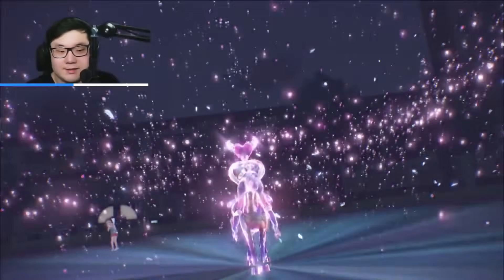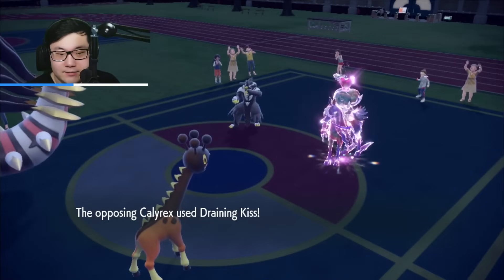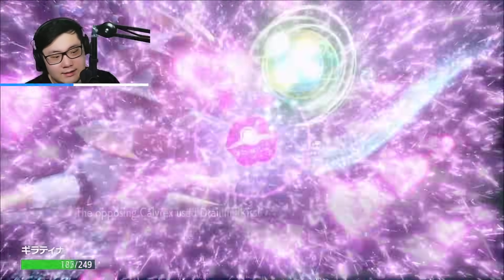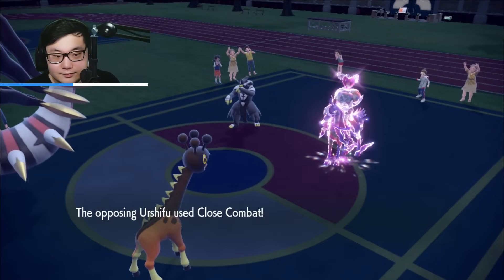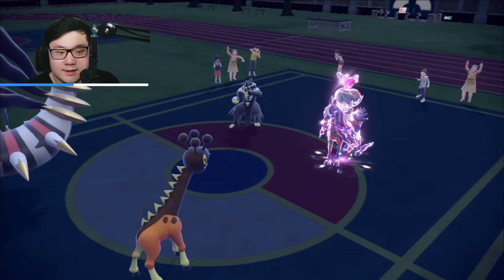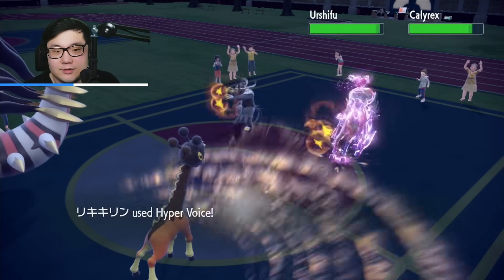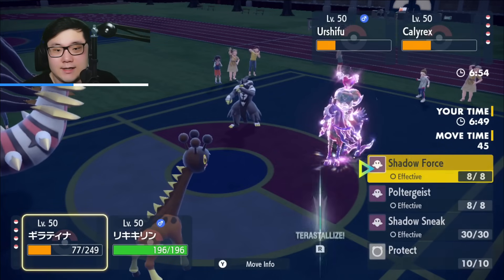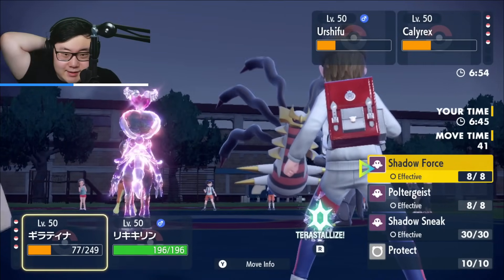Hyper Voice should do some pretty big damage. Draining Kiss goes into Farigraf — no wait, they targeted down the Giratina. Did do a lot of damage. Life Orb. Close Combat double-up. Here comes Hyper Voice — this should do some pretty big damage. I want to say with Tera Ghost I pick up the knockout. Shadow Sneak follows up.